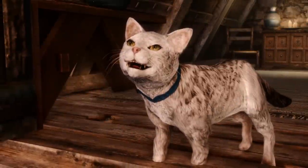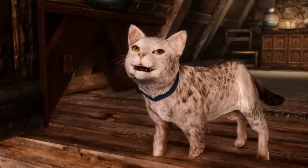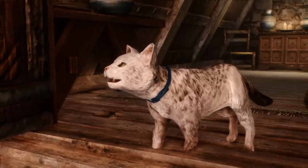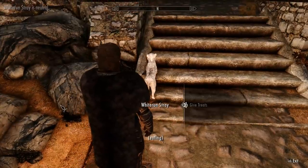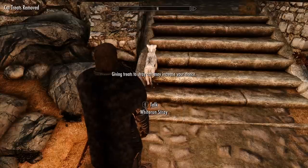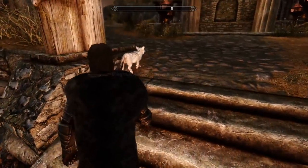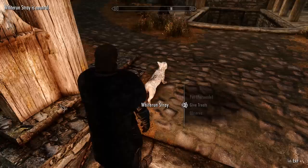Now, I've talked a little bit about purchasing a cat, which is one of two ways to get a house cat as a pet. But let's talk about adoption, which is the process of finding stray cats and gaining their trust so that they'll start following you on their own. This feature can be turned off entirely if you don't want the option to adopt strays, and one of the most impressive parts of A Cat's Life is the sheer amount of customization options and the in-depth mod configuration menu.